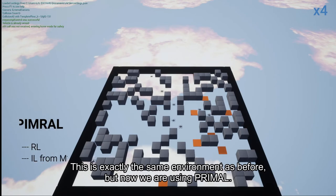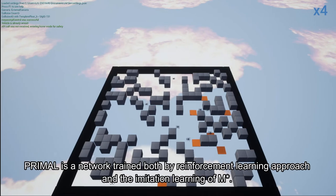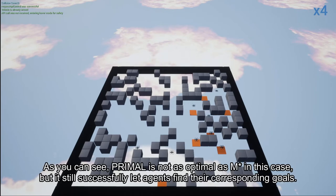This is exactly the same environment as before, but now we're using Primal. Primal is a network trained both by a reinforcement learning approach and the imitation learning of M-Star. As you can see, Primal is not as optimal as M-Star in this case, but it still successfully lets agents find their corresponding goals.